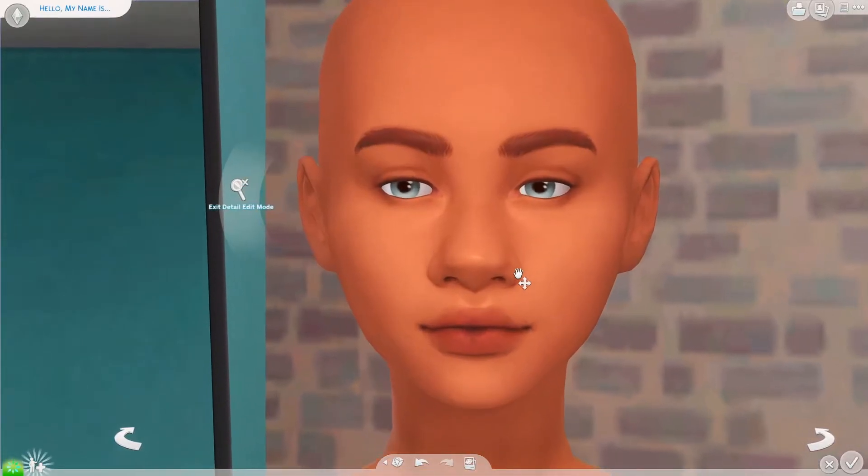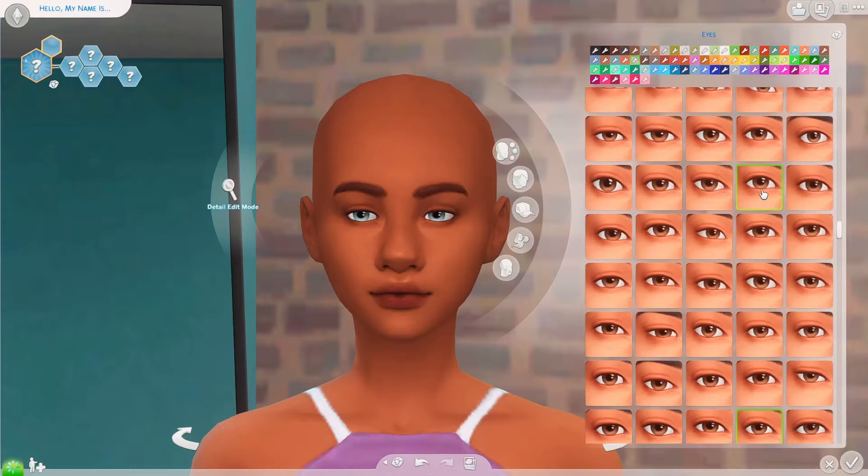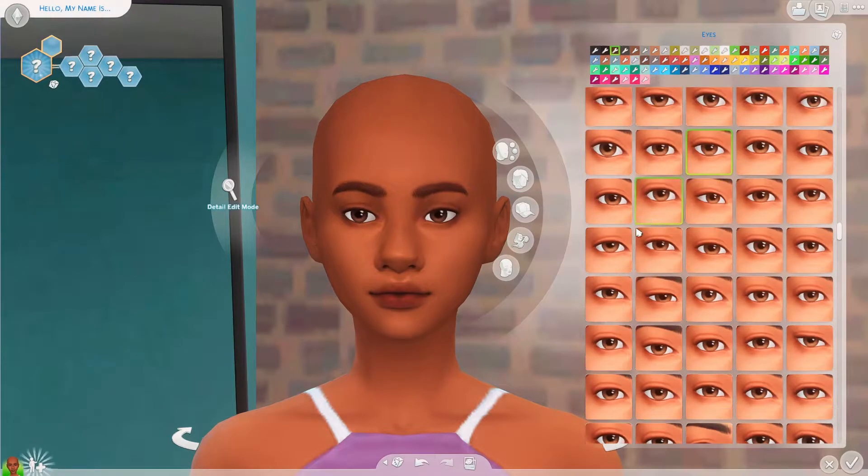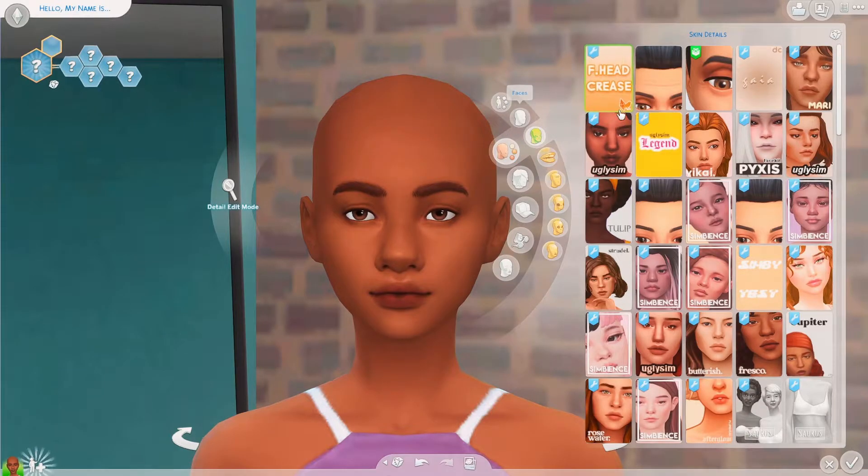For eyes, I want to give her brown eyes. Do we want quite big eyes or quite small eyes? I like these ones — they're a little bit smaller. I like them. Okay, let's give her some skin details.